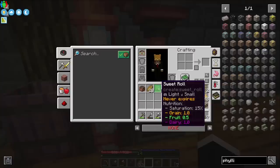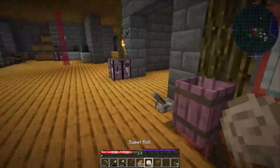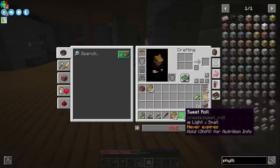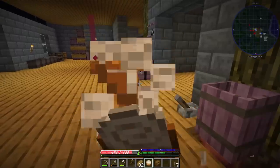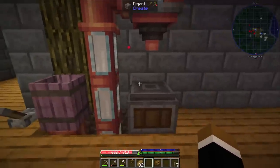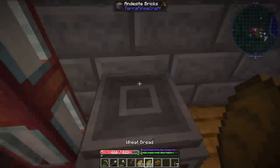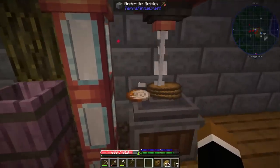Let's see - you can see grain, dairy, and for some reason fruit, although we don't put any fruit in there. And the best thing is it never expires - it's such an OP food item. I'm gonna do nothing else but eat sweet rolls for a while. That sounds healthy. I'm definitely gonna turn all of the milk and bread I have right now into sweet rolls.